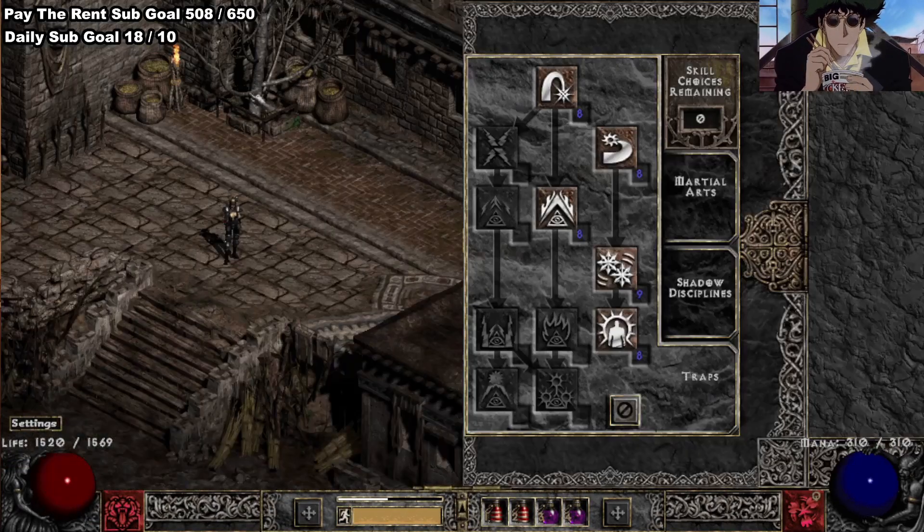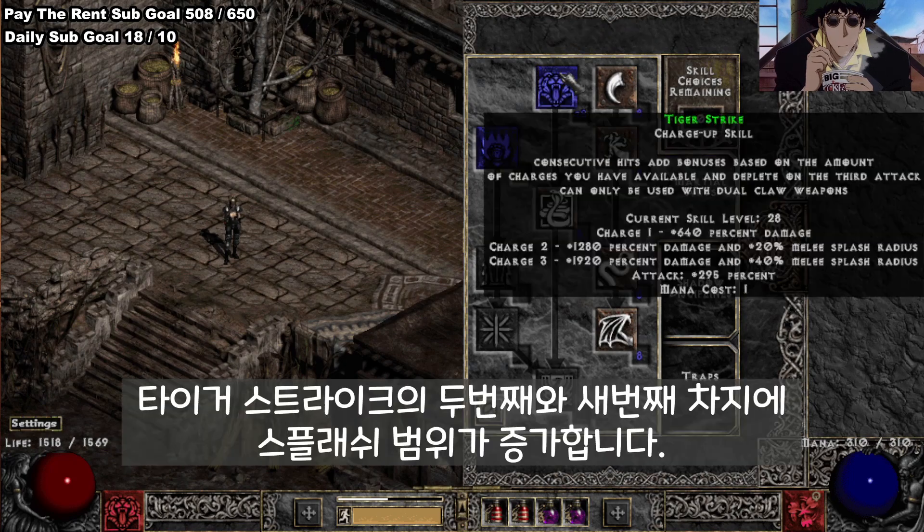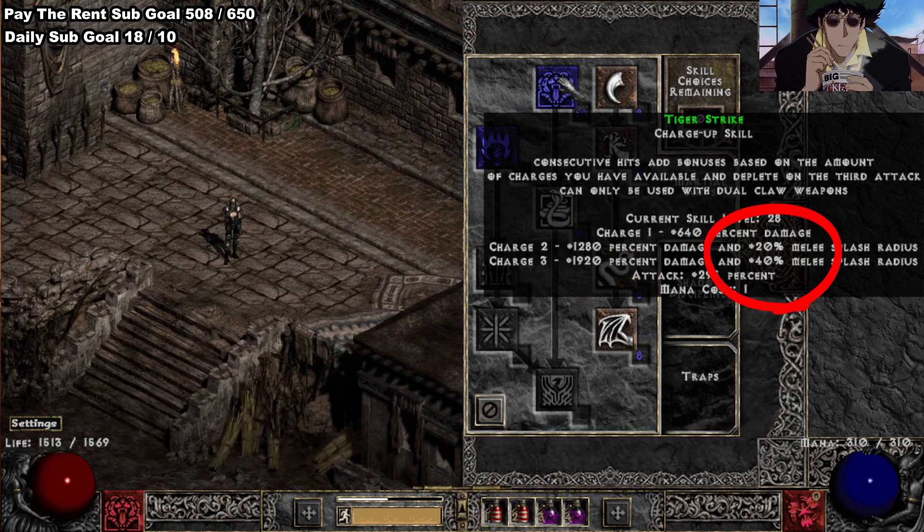With Tiger Strike — Tiger Strike now gains an additional breakpoint for Melee Splash on its 2nd charge, and a 2nd breakpoint on its 3rd charge. So if you're playing a Tiger Strike Sin, you'll make a bigger splash on 2nd charge and an even larger splash on your 3rd charge.